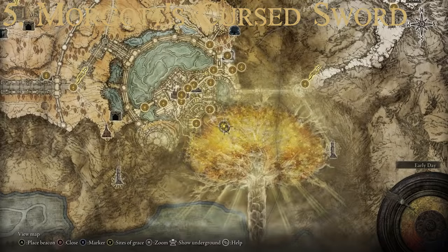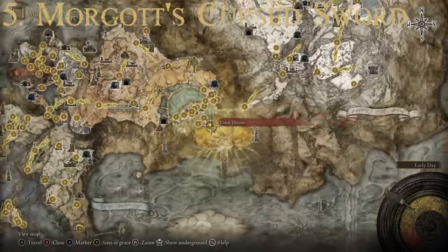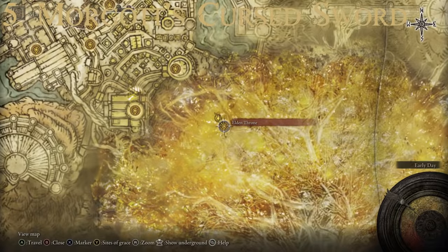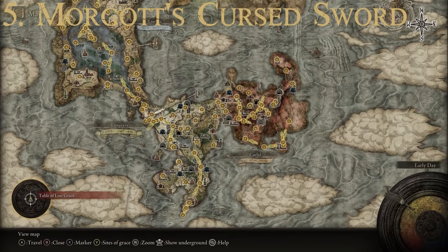To get Morgott's Cursed Sword, you defeat Morgott the Omen King, which is a boss fight that occurs when you first reach the Elden Throne in the capital region. Once defeated, go to the Roundtable Hold where you can redeem this weapon from the finger reader by trading her the Remembrance of the Omen King. That's number five.